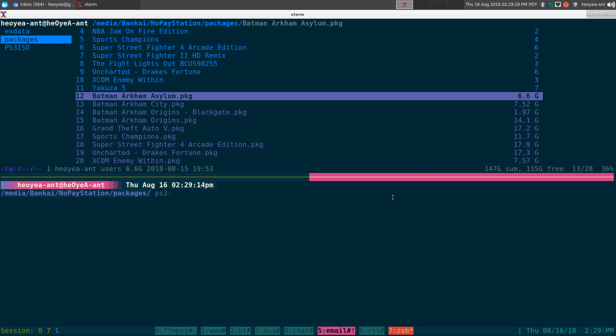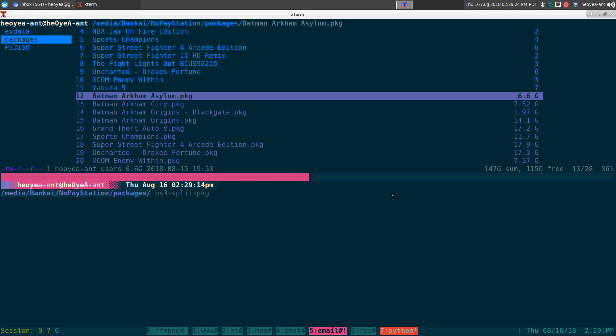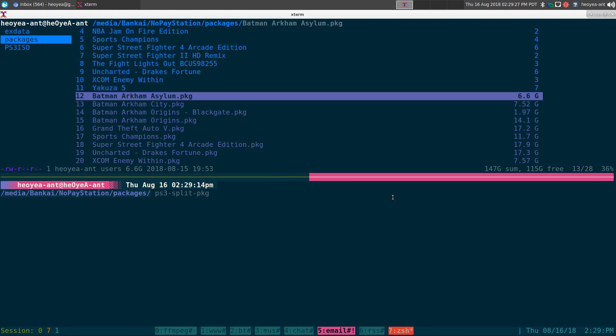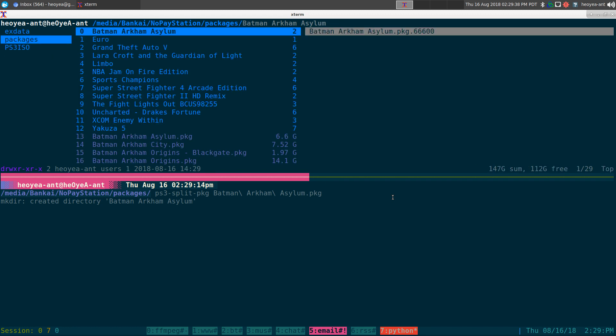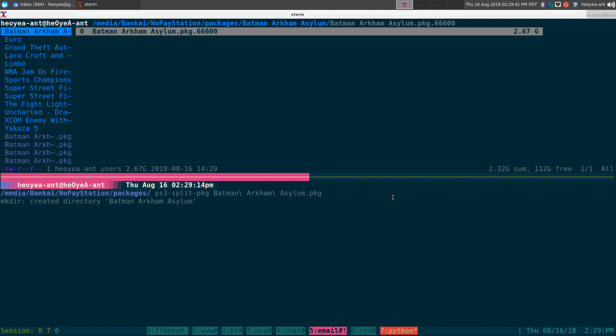Let's do this PS3 split here. We'll split a PKG file — so we have Batman Arkham Asylum, this one's about 6.6 gigs. It's going to create a new folder based on whatever the file name is. The PC likes files in a certain format when splitting, so it has to start out with dot 666 00. If the file is bigger, it'll do 01, 02, 03 and so on until it splits out in 4-gig chunks.